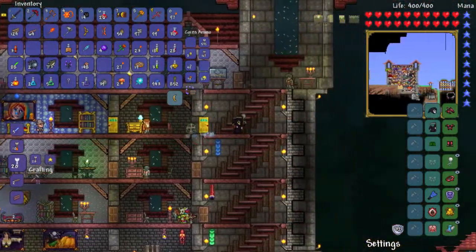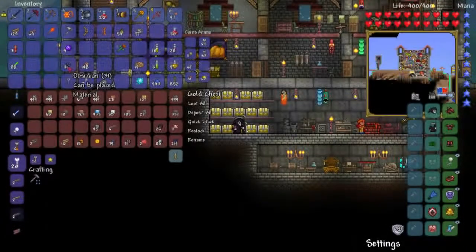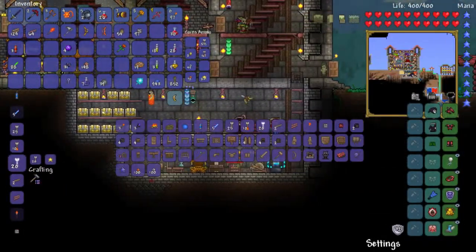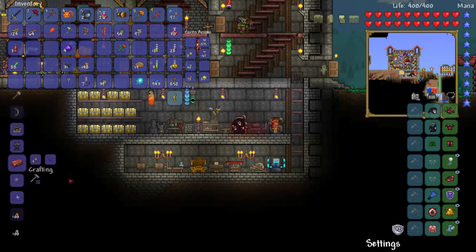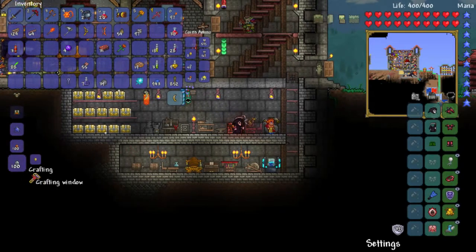Let me empty my inventory and head back down to the hell level to see what we can find. While I'm here, let me see what I can actually make. It's three hellstone and one obsidian per bar, so I can make 31 bars — not bad to be honest, not bad at all.